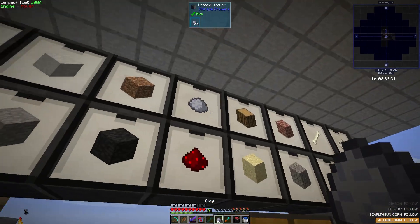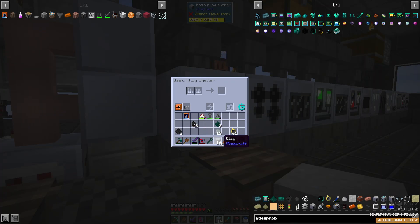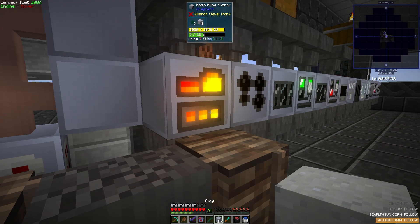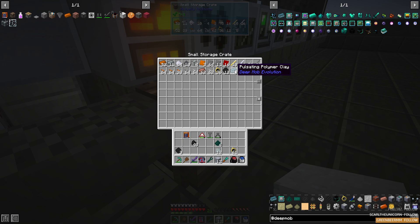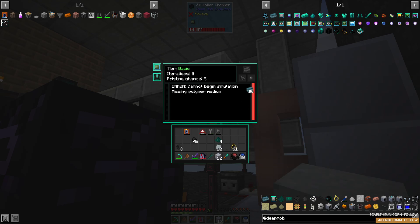To run these simulations, we're going to need a very important substance called pulsating polymer clay, or PPC for short. To make this we're going to need one clay block and some pulsating dust in an alloy smelter, which will yield 4 PPC per run. This will let us complete the simulated mobs quest as well. Automating the creation of this substance is very quickly going to become a top priority so that we can keep our simulation chamber running around the clock. Let's go ahead and throw this in and get the simulation started.